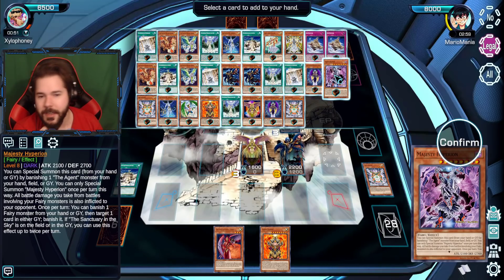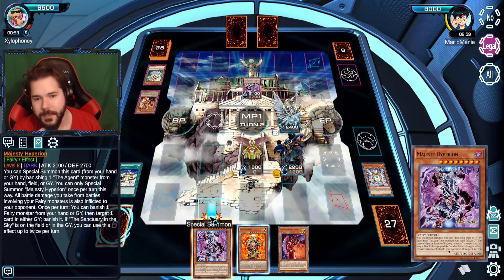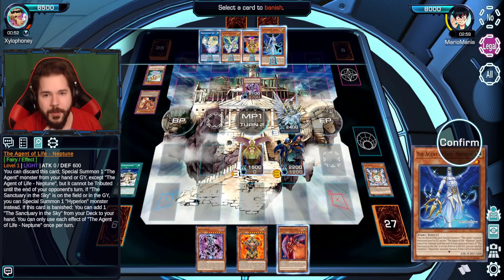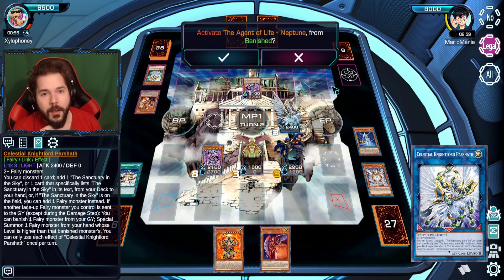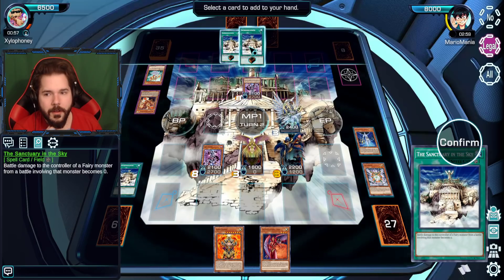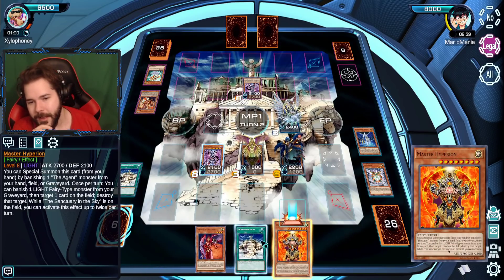Let's just grab Majesty Hyperion and build a scary looking field, because it looks like we can solidify the win here. We're going to ditch Neptune from the graveyard. Neptune does something when he's banished — cool. Because you know the Sanctuary in the Sky, at least I can't get rid of it.